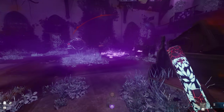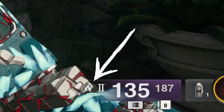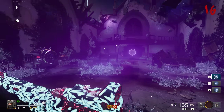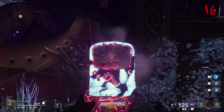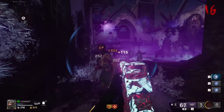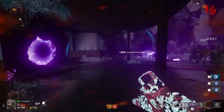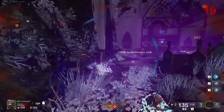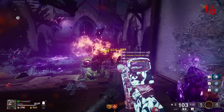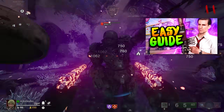Our next Easter egg on Liberty Falls is going to summon some useful Hellfire — not quite Ring of Fire, but close. Come to the church with a weapon with Napalm Burst — you can also use Molotovs. Look for a set of candles and shoot them until they start smoking with a purple-ish effect. Then find the next set of candles and do the exact same thing. Once you do that successfully with both sets, a big purple pool will appear on the floor — a trap that ticks down zombie health. It's free, decent damage, and you can do this every round. It's great if you need extra wave clear, are out of ammo, or want to chew through a round faster.